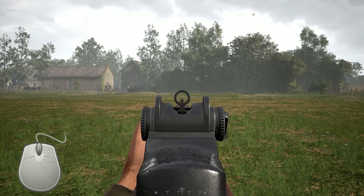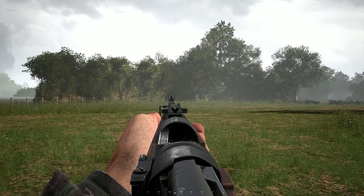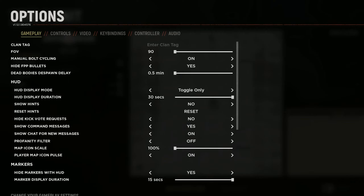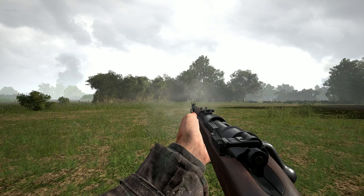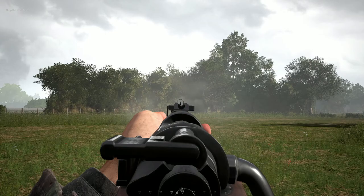There's no crosshair so you'll need to bring up your weapon sights to aim by holding right click, then left click to fire. If you're using a bolt action rifle like the German K98k, by default it'll bolt back automatically and be ready to fire again, but you can enable manual bolting in the options for a more immersive experience. You can also hip fire most weapons but it's much less accurate than aiming down the sights, so don't rely on it for long range shooting.